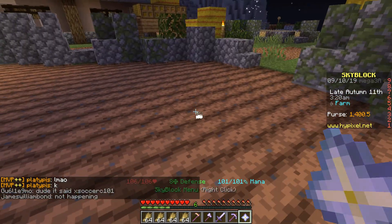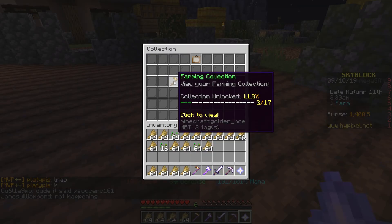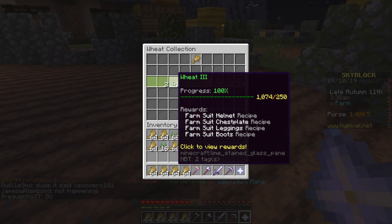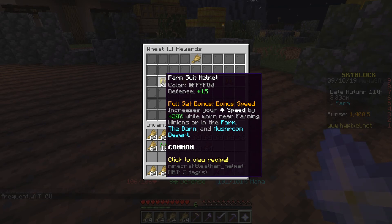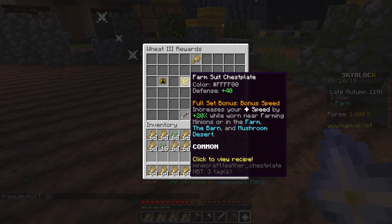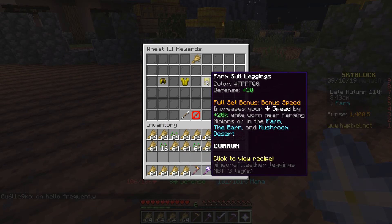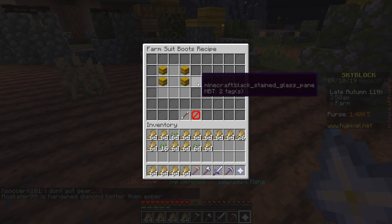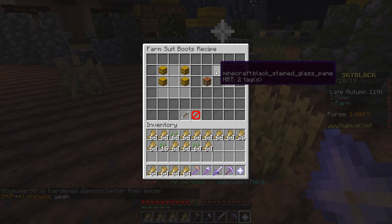Let me show you this real quick. We go to Collections, go to Farming, go to Wheat. There is armor right here — the Farmer's Suit. It's pretty good. It's up there with diamond armor, and it gives you a speed bonus while you're on the farms by 20%. You can make this and use it if you wanted to — it's just hay bales.